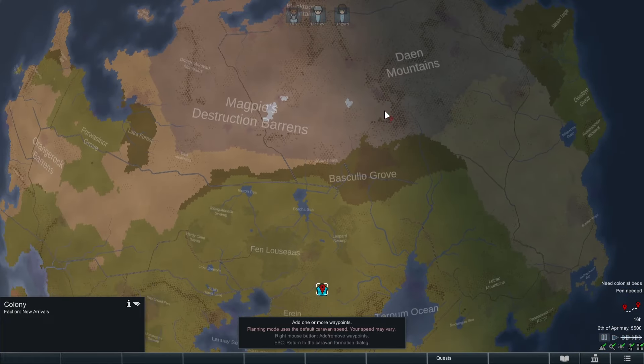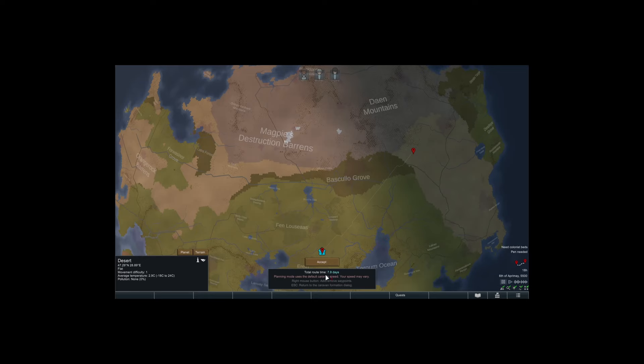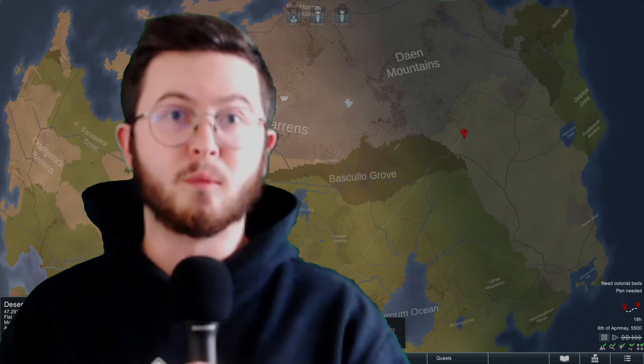Picture this: you're going to go on a lovely little trading route, and it's a long way away. 7.9 days for a one-way trip. That's too long. Way too long. For 15 days in total, you could have been doing drugs, you could have been enslaving people, you could have been doing all those lovely Rimworld things.